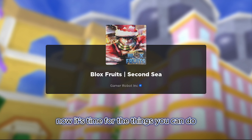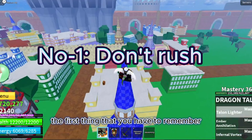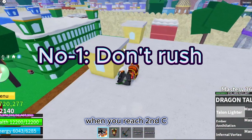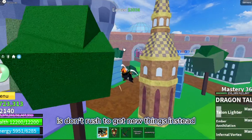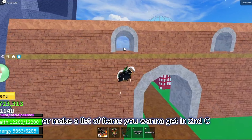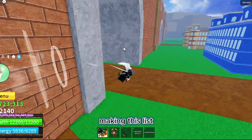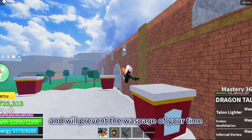Now it's time for the things you can do to speed up the grind in second sea. The first thing to remember when you reach second sea is don't rush to get new things. Instead, take your time to fix your stats if they're messed up, or make a list of items you want to get in second sea. Making this list will help you avoid getting items you don't want and prevent wasting your time.